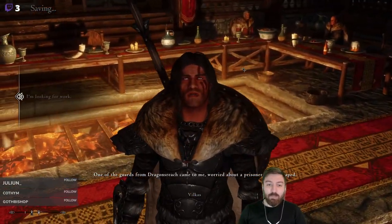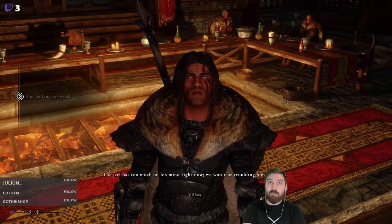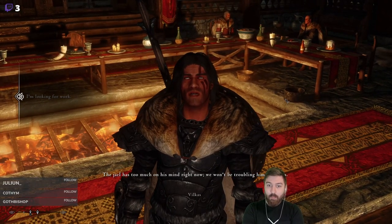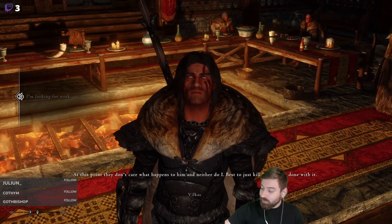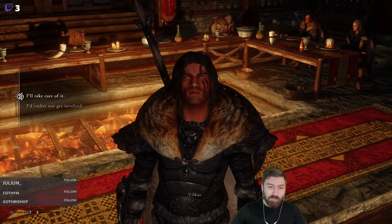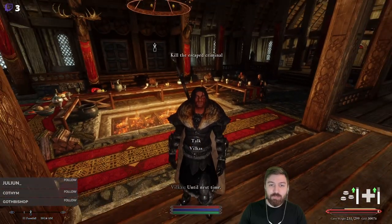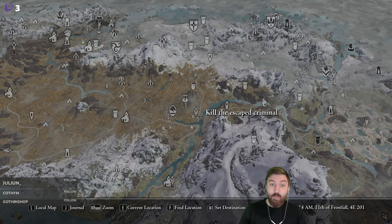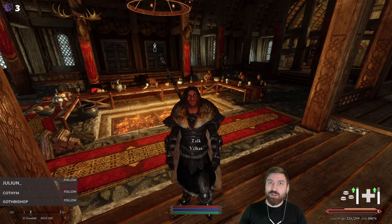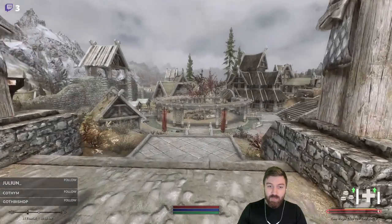One of the guards from Dragonsreach came to me, worried about a prisoner who's escaped. The Jarl has too much on his mind right now — we won't be troubling him with this. At this point, they don't care what happens to him, and neither do I. Best to just kill him and be done with it. Be careful — this man is known to be dangerous. Do we have any idea of where he might be? Is he literally just outside of town? Should we go hunt him? Let's go hunt a criminal!